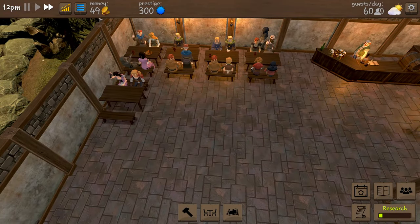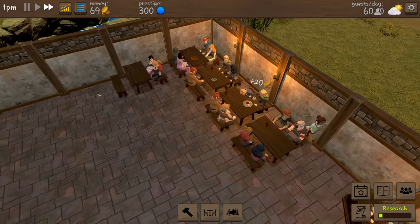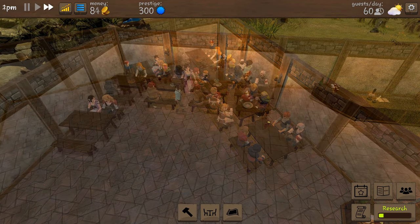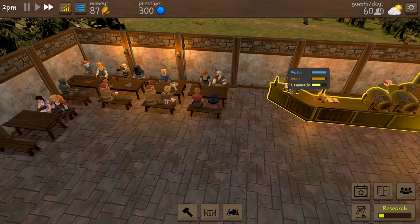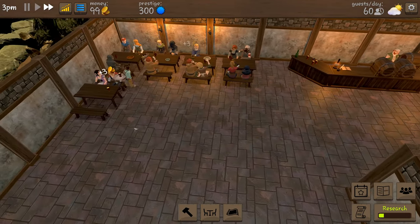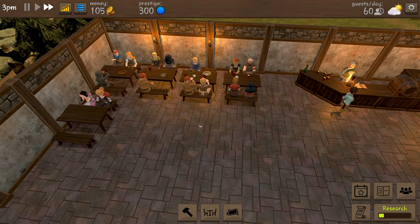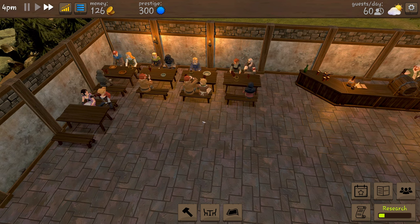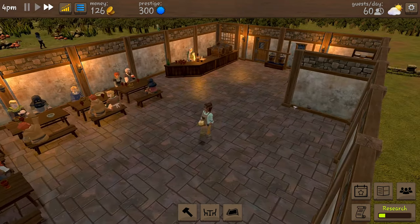We're back at 49 coins, doing really well. Nearly all our tables are full - two empty seats there and one there. She's going to take the orders, there's some drinks on the side and some food. She's starting to struggle with the amount of work. But if I buy more staff I won't be able to upgrade as quickly, so we've got to find that balance.